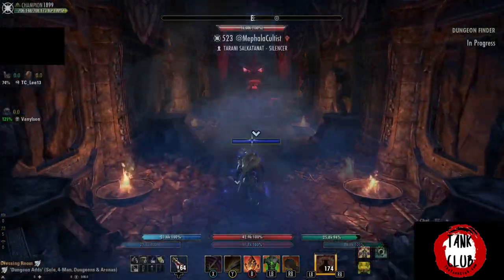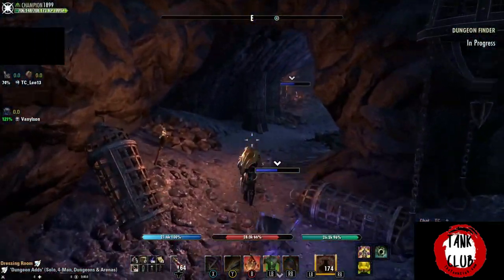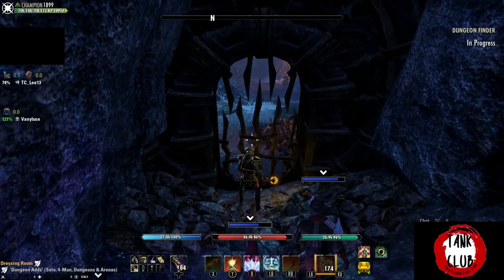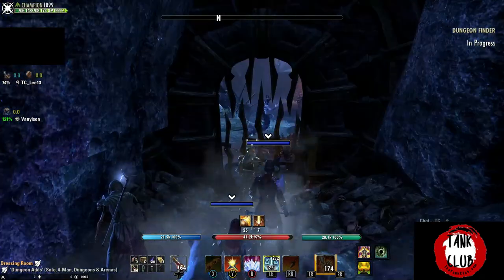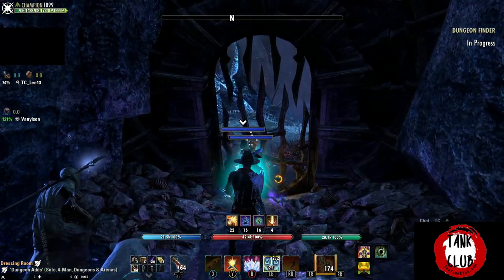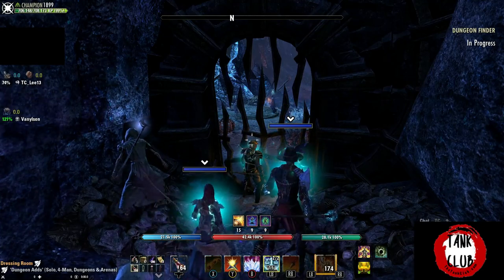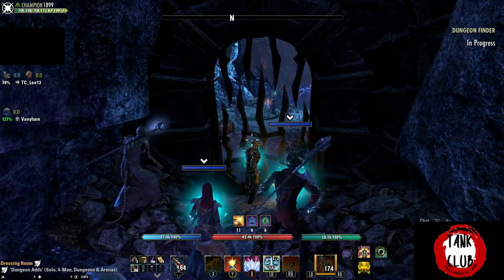The Worm Cult set is a light armor set, which means it's essential to use the weapons and the jewelry. You need both the front and back bar weapons because you want to have this active at all times. You don't want it on just one bar where you and your group gain and lose the Magicka Recovery every time you bar swap, so you have to have this double-barred.